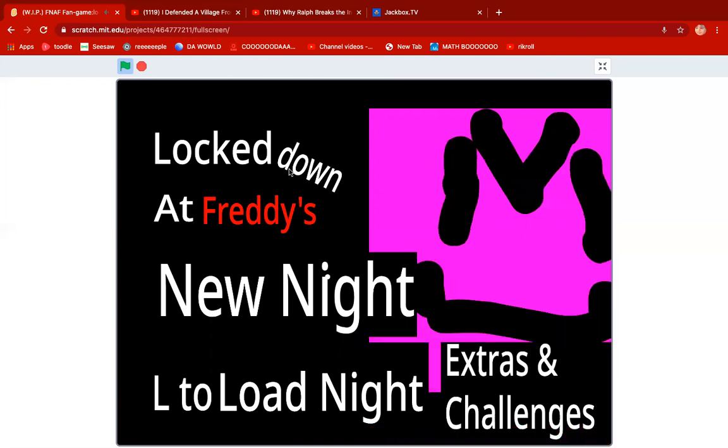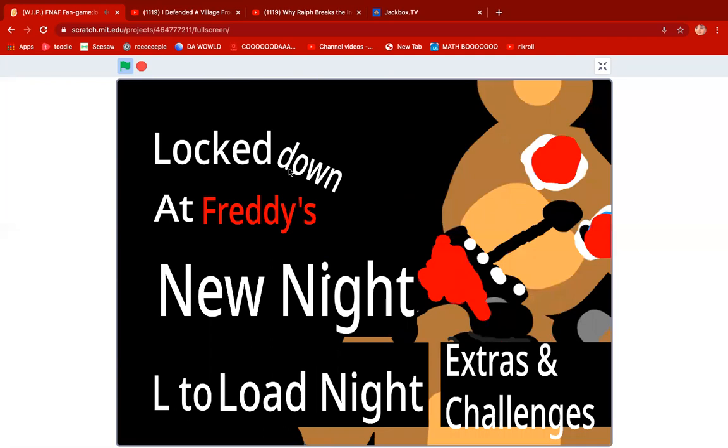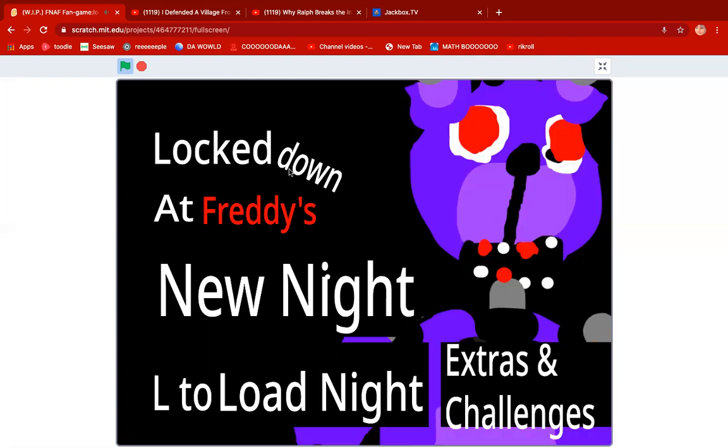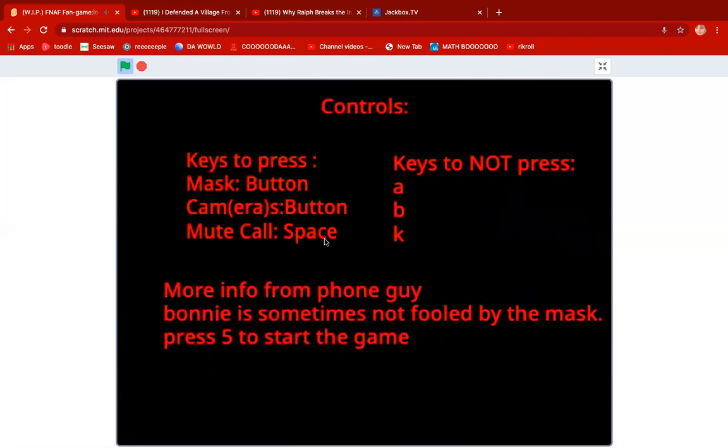And then sometimes, if you're lucky enough, kind of like Golden Freddy, the Afton guy will just scare you out of nowhere. Also, when you start the night, it has some tips here — keys to press: the mask button, the camera button, and the mute call. You can press space to mute the call. You get more info from the audio, from the phone guide.